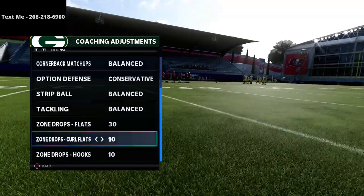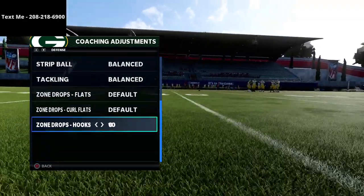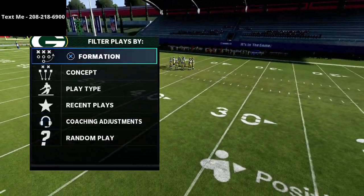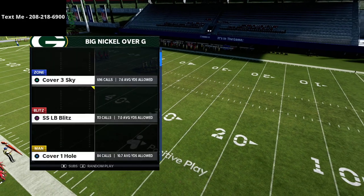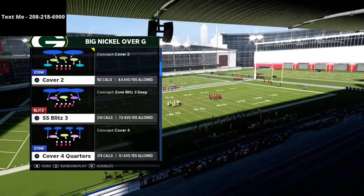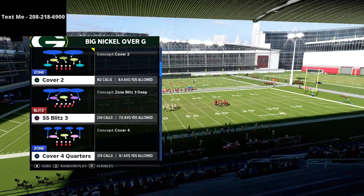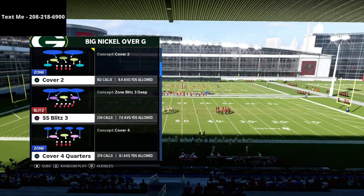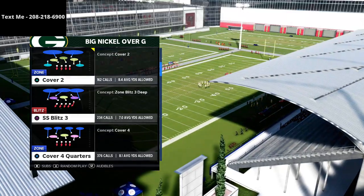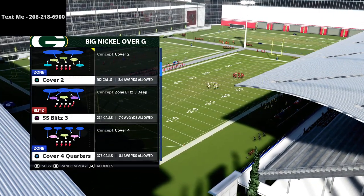What I want to do today is talk about how you can run match defense against compression. Most people don't think you can run match defense against compression, but Cover 4 Quarters is really the most unique coverage in Madden 21, and I think it's going to end up being the best coverage in Madden 22 just with the way the zones are going to be playing. It's a really solid defense and we're going to show you how to use this against compression.